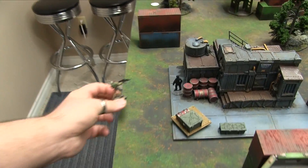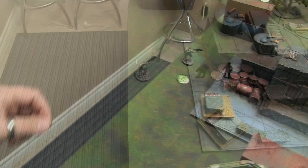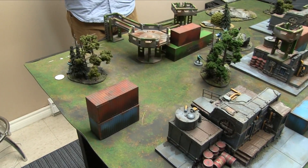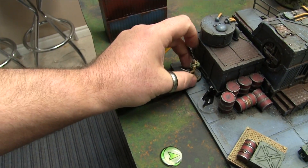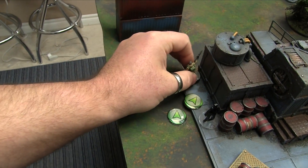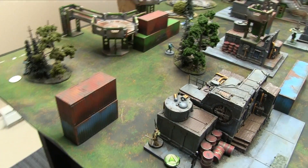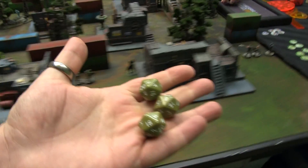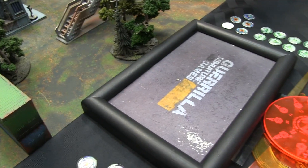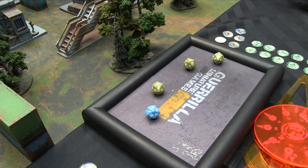My parachutist AD drops onto the board and spends an order to move up toward the wall, trying to slice the pie on the Agema. He moves a short skill to see the Agema, who shoots back with Mark 12 at one burst — I get three burst hitting on 12s. He's in the low viz zone but I'm plus three for range. I roll a crit, he rolls a crit, my two is cancelled. He takes a wound and goes down.